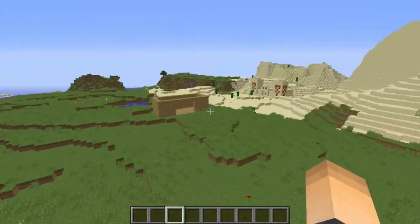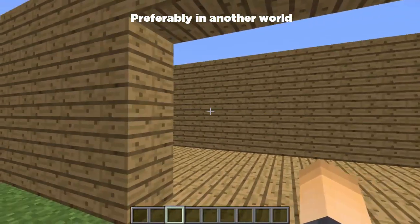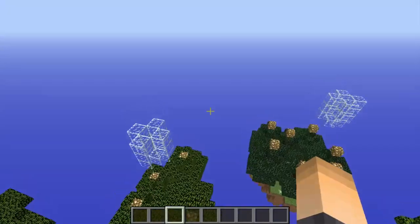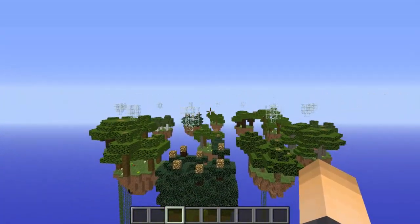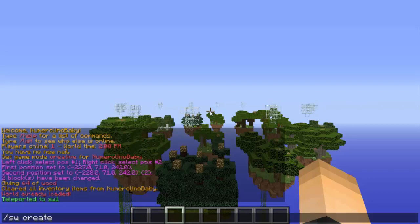Keep in mind you'll also want a lobby — that's where players go when the game ends and where your join signs will be. Make sure to have chests on your islands. You can make the map bigger or smaller as you want. To set up the arena, type the command slash sw create, which will create the arena based on the map you're in.